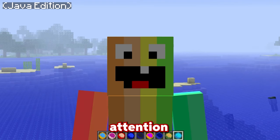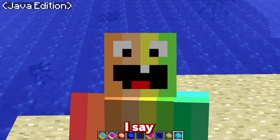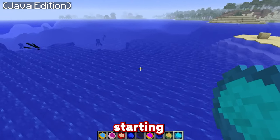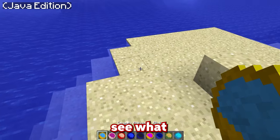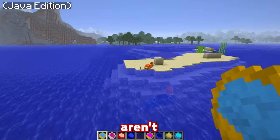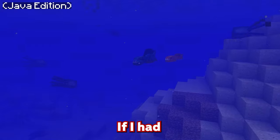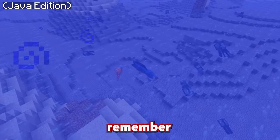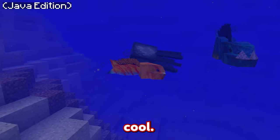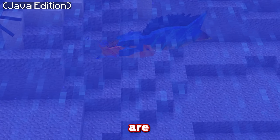One mod that doesn't get enough attention is the Lycanites Minecraft mod. It definitely isn't an aquatic water update mod, but it has some of the scariest and most creative water creatures you're ever going to see. Starting with the first creature — a weird kind of fish — these fishes aren't based on any actual mob. If I had to guess, I'd say they're based on some kind of piranha, but the creator made these using his own creativity. These mods are actually really, really cool.